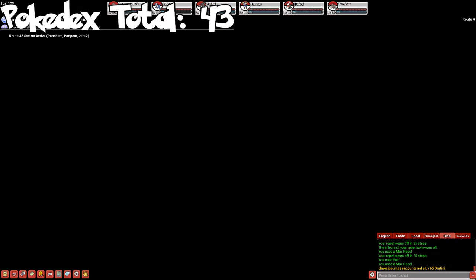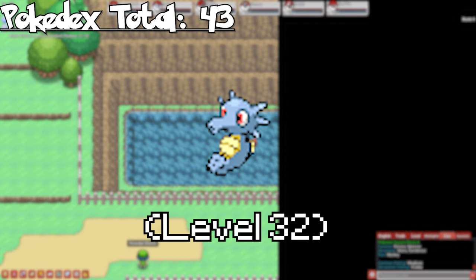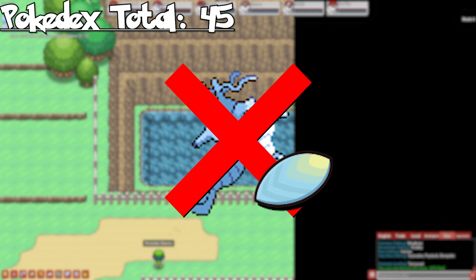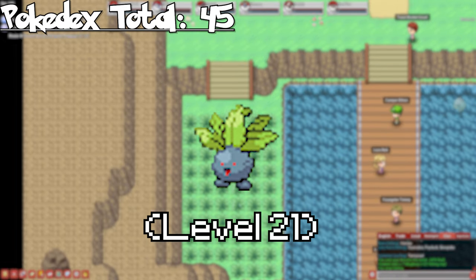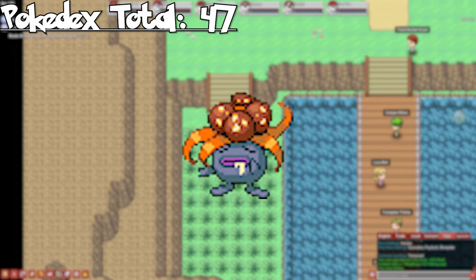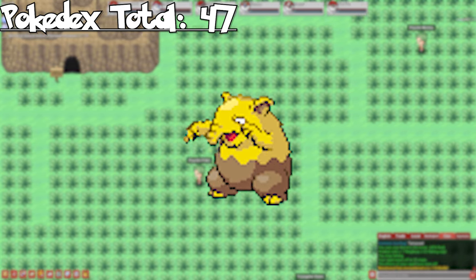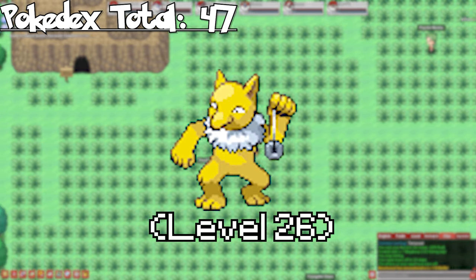Route 4 has a solo spawn for Horsea while fishing, so this is the best location to pick it up — evolve it to get Seadra. We won't be covering Kingdra in this video because it evolves with a Dragon Scale. On Routes 24 and 25, we can pick up Oddish and evolve it to get Gloom. Vileplume and Bellossom are only obtained through evolution stones. Drowzee has a solo rare spawn on Route 11, so go ahead and pick it up here and evolve it to get Hypno.